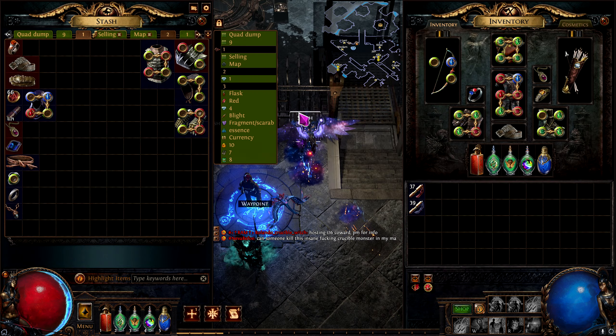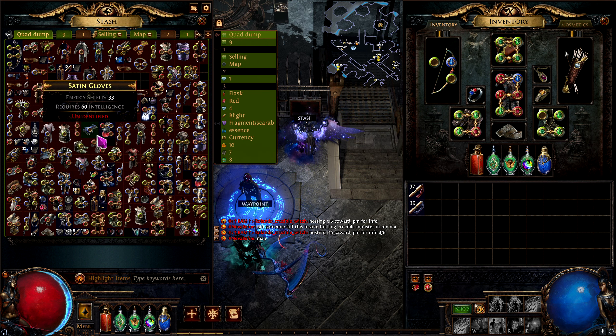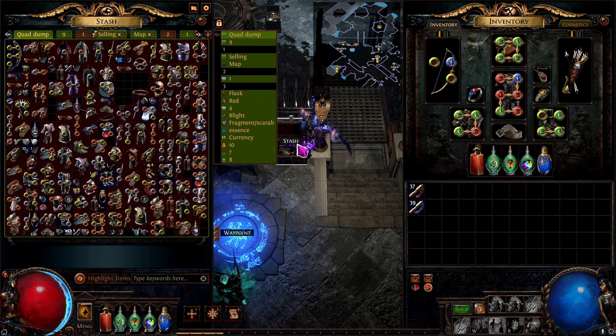So that's pretty much been my league start experience with this build. It's gotten me through the acts very quickly. I'm using the chaos recipe to gather a ton of chaos — you gather so much over the maps without even noticing it. If you don't know what that is, I have a video on it, check it out. If you got to the end of the video, please subscribe and like — I would really appreciate it. Stay tuned for the next couple of videos.